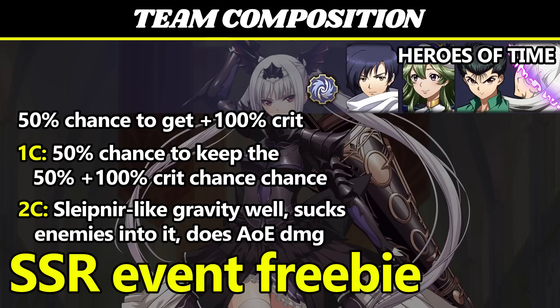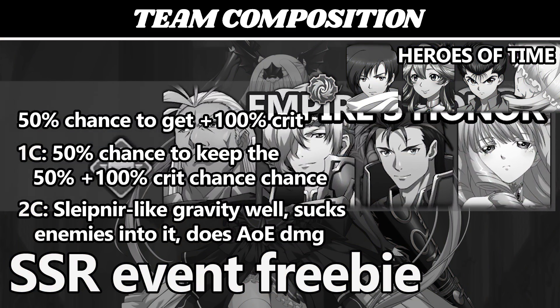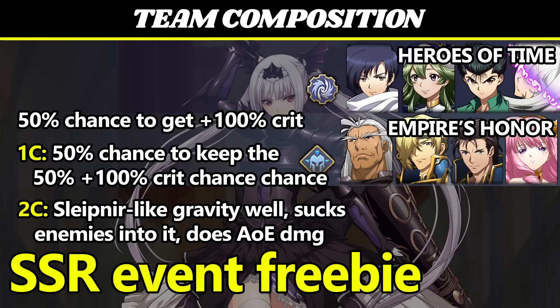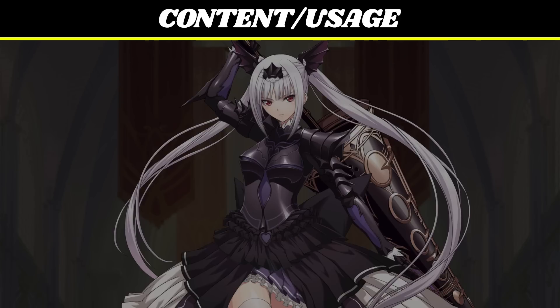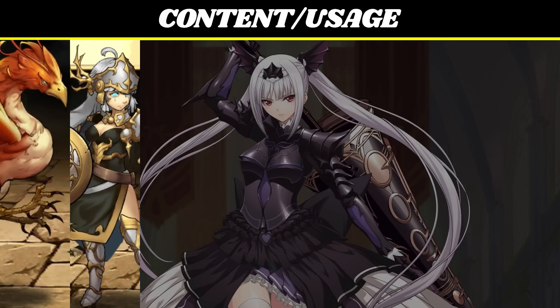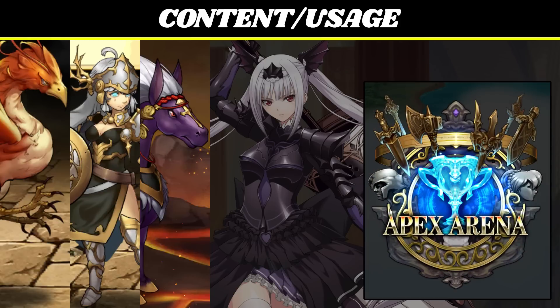She's a member of Heroes of Time, buffed by Joshua, Angelica, Yusuke, and the Awakened One; Empire's Honor, buffed by Bernhardt, Leon, and Lance; and Strategic Masters, buffed by Ultimuller, Landford, and Grenchiel. For content, she's on faction for Phoenix and Valkyrie in the Eternal Temple, and Sleipnir in Ancient Beckoning. In PvP she basically just hits stuff. Maybe you could make her gravity well a thing, but it might be more annoying than effective — you could try it against pure tank turtle teams to screw up their formation, but how often do you see Lifany running around in Apex? There's a reason for that.